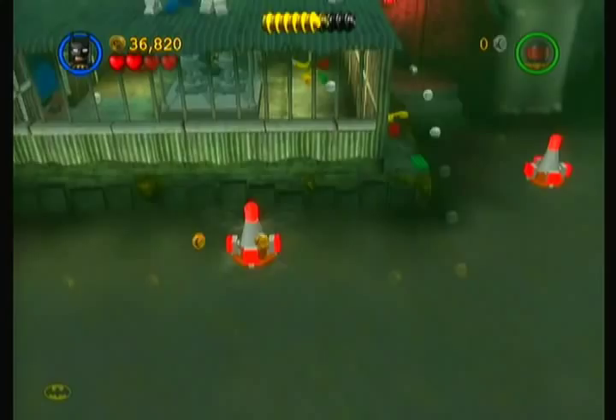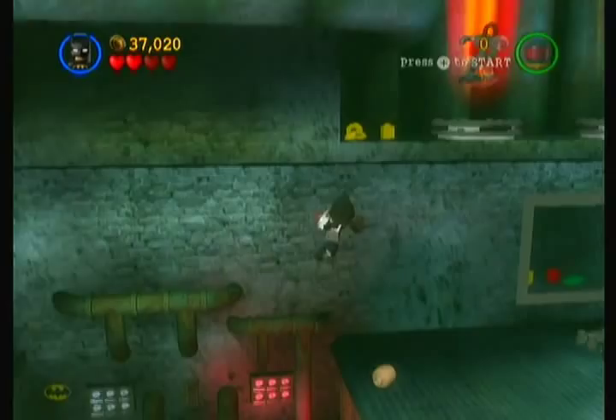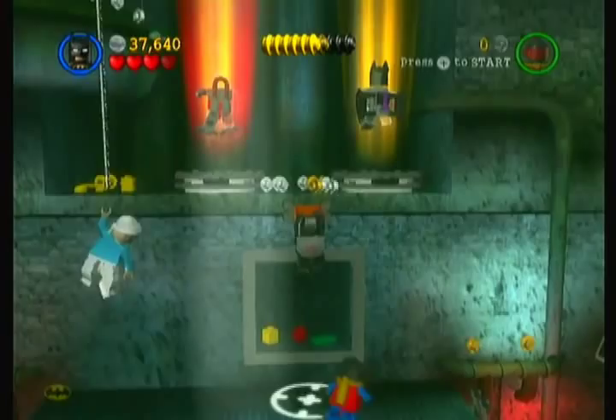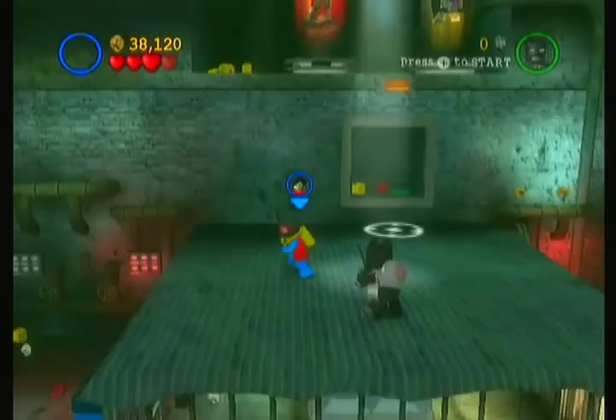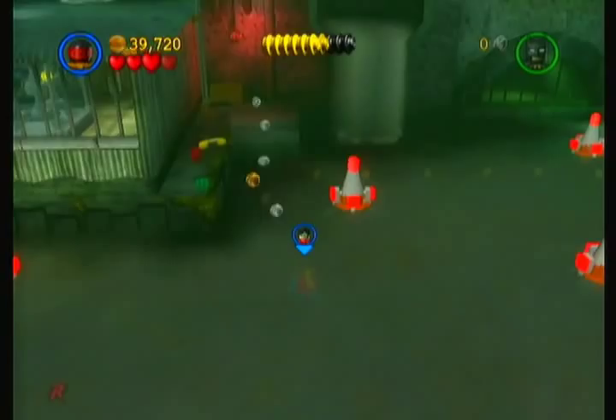Now I fell. Whoa, did you see that? It just got launched. Holy crap. And we get these two suits, but I don't want to get those suits yet. First I want to go in the water with Robin, see what I can get. A blue stud. Just a bunch of studs I guess. I want to see what I can get. Maybe there's another purple stud down here, maybe not.